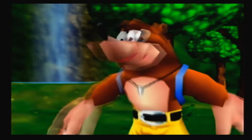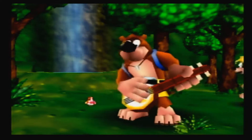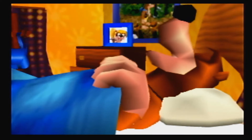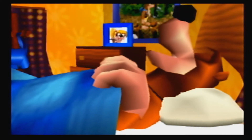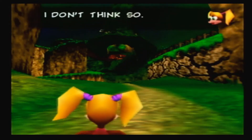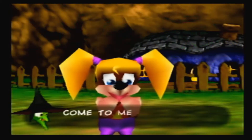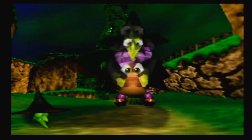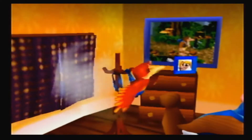Banjo-Kazooie is a 3D platforming game made by the masters of the N64, Rare. In it, you play as the bear and bird duo Banjo and Kazooie, hence the title. Banjo is lazily sleeping his day away while his sister Tootie is playing outside. The evil witch Gruntilda, or Grunty if you prefer, finds out that her minions don't think she's the prettiest thing in the world, so she kidnaps Tootie to do a little bit of a switcheroo with her looks. Now it's up to Banjo and Kazooie to get her back, done by tracking through 9 worlds and collecting a complete trove of items. You'll also meet a lot of allies that will assist you in your journey.